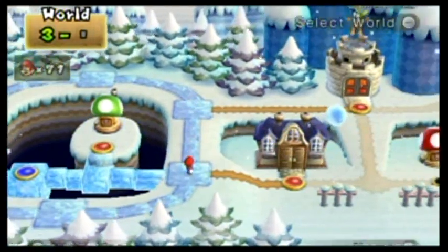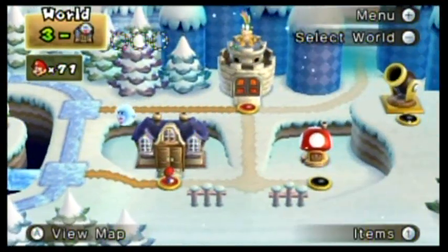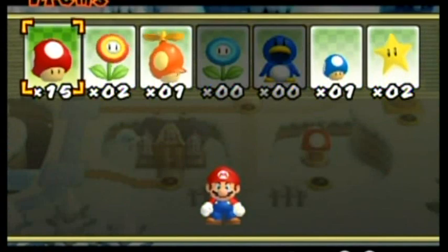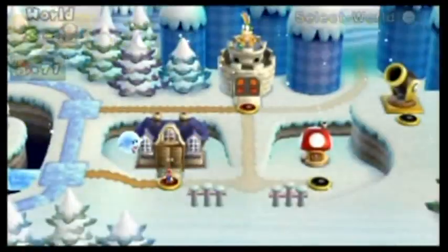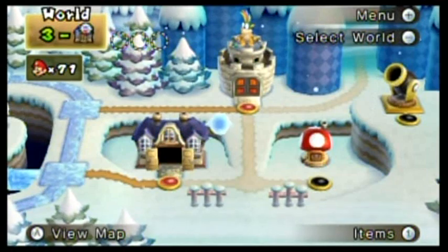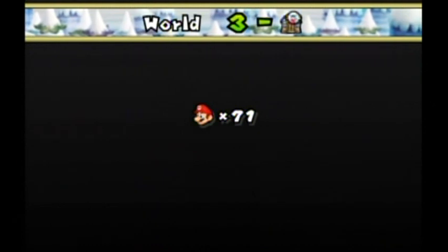I can either go to the fortress or to the house. I'm gonna go to the house. There's a secret exit here which I completely forgot where it is, but I know the locations to most of the coins so that'll make things a little easier on me. So, 3-Ghost House!